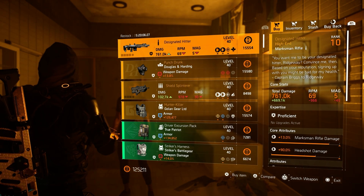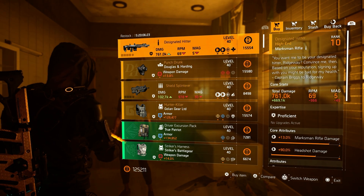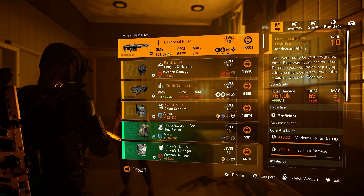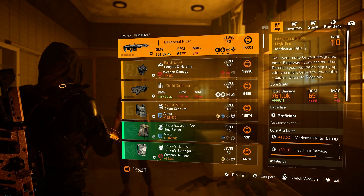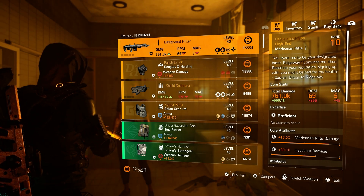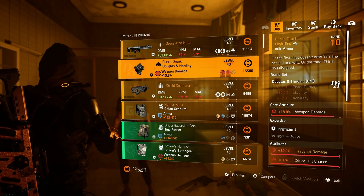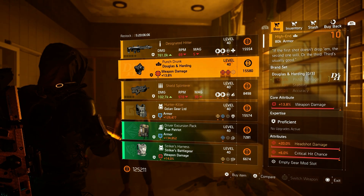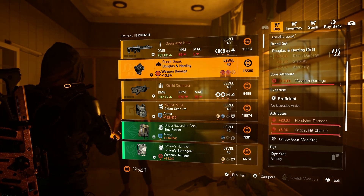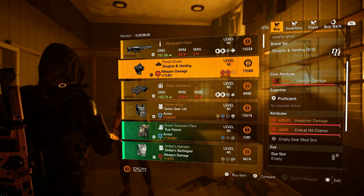The Designated Hitter and the Punch Drunk are for sale here again. If you want to pick them up, definitely grab them at Cassie as they're also for sale at the countdown vendor, but this only costs in-game money. Go for this almost god roll Punch Drunk mask: 13.8 weapon damage, 20 headshot damage, and maxed out critical hit chance of 6 percent.